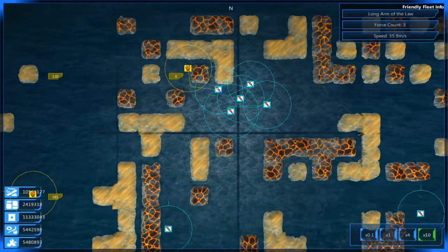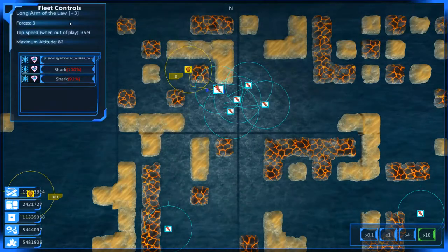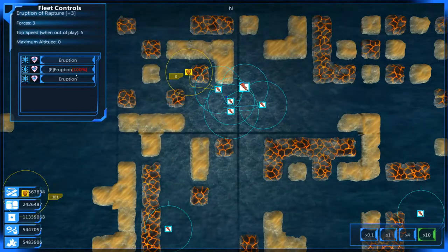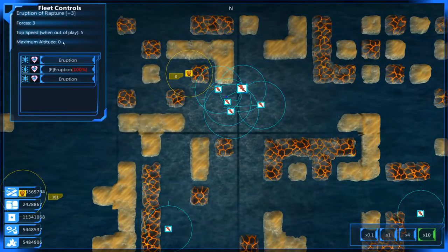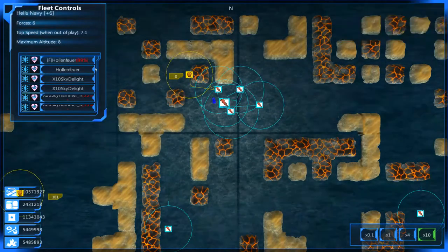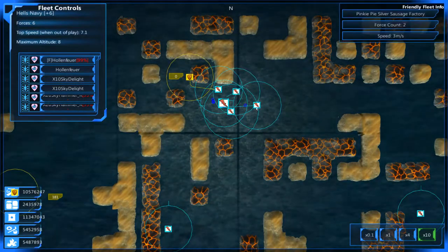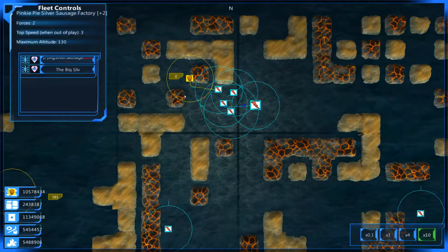We're going to 10x this and wait for these slowpokes to get over there. Let's see who we're bringing here — we've got the Long Arm of the Law, just so you can see our fleet makeup in this northern sector. We have the Eruption of Rapture group, and we've got Hell's Navy. This has been a classic — these Holenfoyers have really been following with us, keeping true.